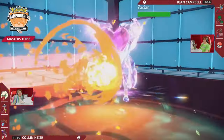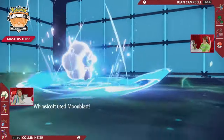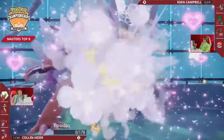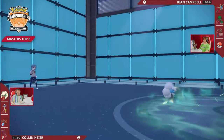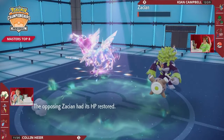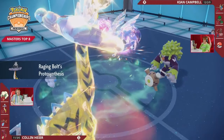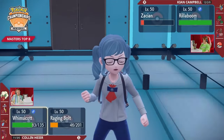Grassy Glide into Whimsicott — a little chip. And here is the Flare Blitz, but with the Terastalization sun, Zacian takes it a lot better — no longer Steel-type, meaning no longer super effective. Can Whimsicott double up and finish? No — Zacian hangs on with a sliver of HP remaining, and this Play Rough is so huge. It connects into Corydon — four times super effective. You could have given Corydon 800 HP and it still would have knocked out. That survival with the Zacian was absolutely everything.